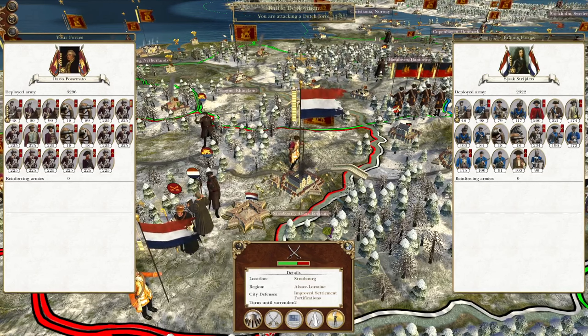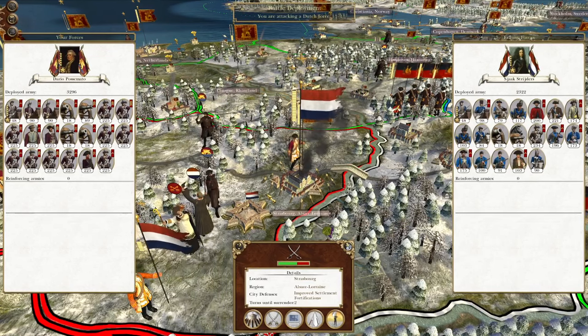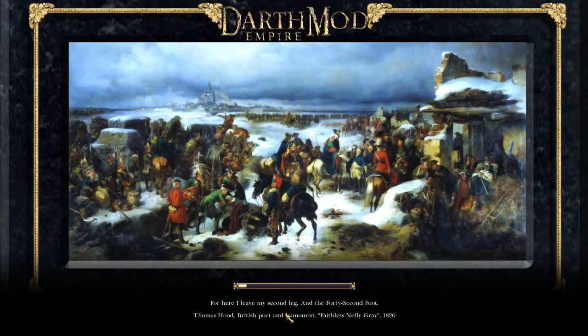What's up guys, this is the Broformin and I am back for the next episode of my Empire Total War let's play as Venice. In this episode we're about to attack and destroy both of the United Provinces' last cities. We'll capture Strasbourg, then attack Paris to end the Dutch, then focus on sending troops south to finish off Spain, invading Britain, and boosting our navy.